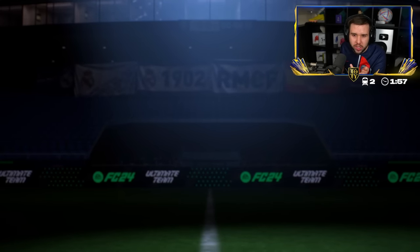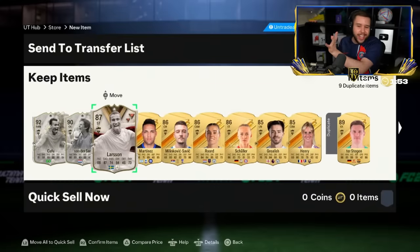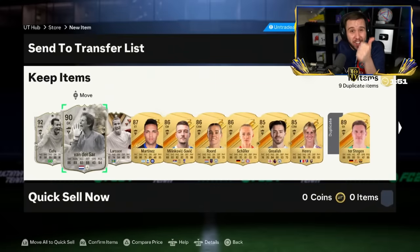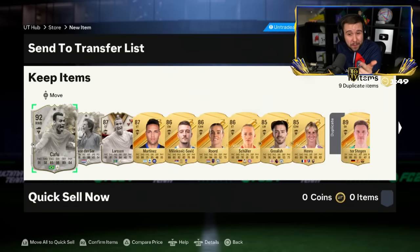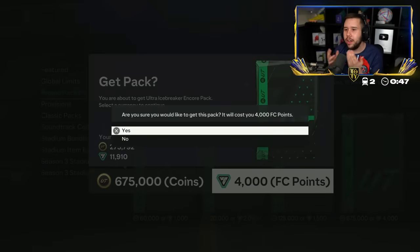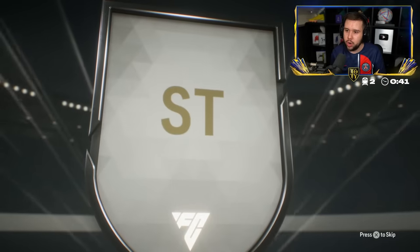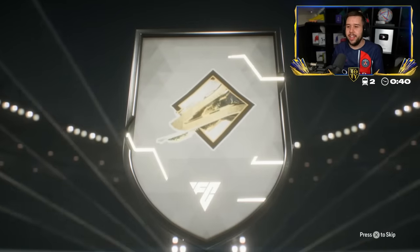Who else is there? We're guaranteed one more icon. Larson — we can push Larson to the side. Van der Sar and Kafu in the same pack. Let's not go down that Raquelmi route again, let's not go down the Kluivert or Larson route. Argentina, striker — Raquelmi. Okay, all right.